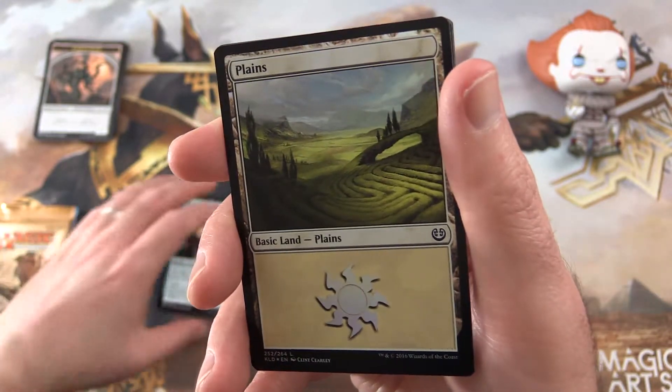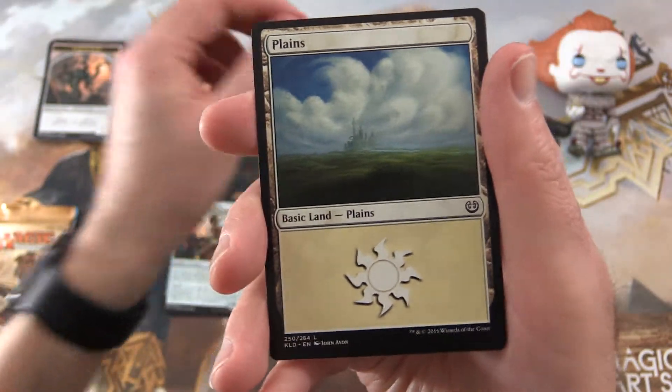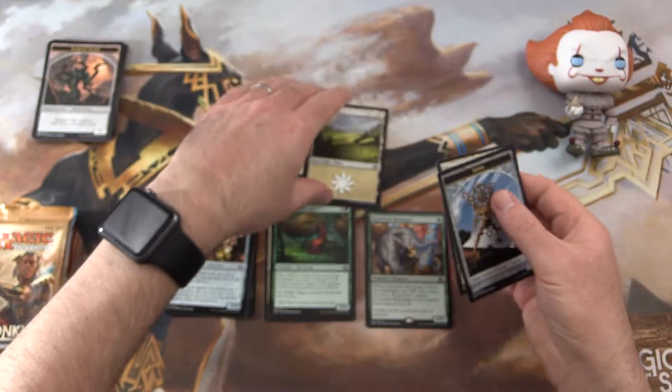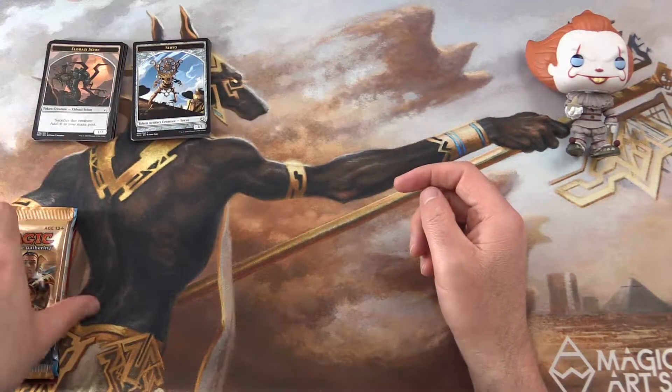I was wondering if we'd got to the foil count — seemed a bit off there. We get a nice foil plains and another plains and a Servo Token. Not bad, getting a foil there from Aether Revolt.